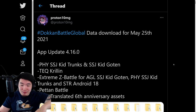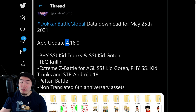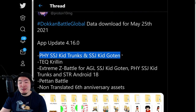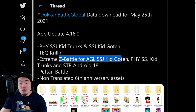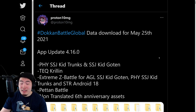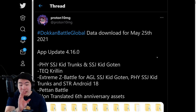Just a quick little summary here — big shout out to Proton10MG again. Data download for Global May 25th, 2021. We got update 4.16.0 with the coin exchange mechanic, the new interface in the box where you can stack units, and Peton Battle. We also have PHY Super Saiyan Kid Trunks and Super Saiyan Kid Goten, TEQ Krillin, Extreme Z Battle for AGL Super Saiyan Kid Goten, PHY Super Saiyan Kid Trunks, and STR Android 18. And then we have Peton Battle and the non-translated 6th Anniversary assets. 6th Anniversary starting in about a month and a week or so — the assets are there now, that's why we had such a massive file this morning.